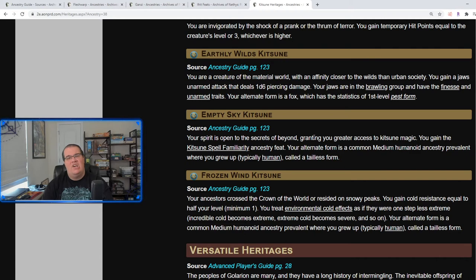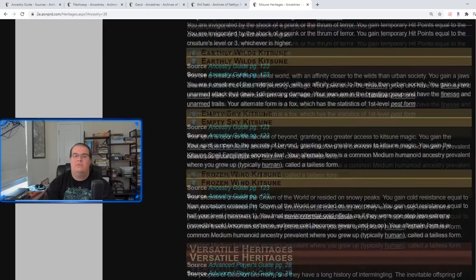Earthly Wilds Kitsune: you have a Jaws attack and your alternate form is a fox. The Empty Sky Kitsune has more connection to magic — you gain the Kitsune Spell Familiarity ancestry feat, and your alternate form is more humanoid. The Frozen Wind Kitsune gains cold resistance equal to half your level and treats environmental cold effects as one step less severe. Honestly, everything except the Celestial Envoy one I think is really good, so you have quite a few different ways to play.